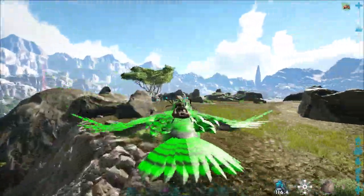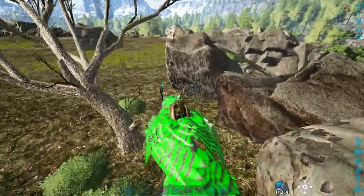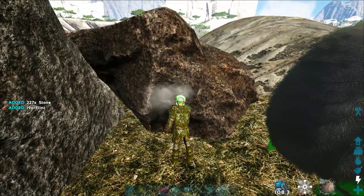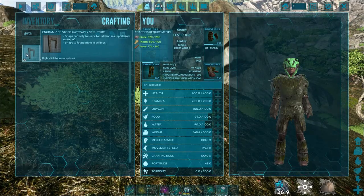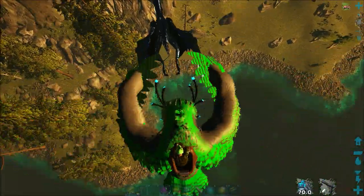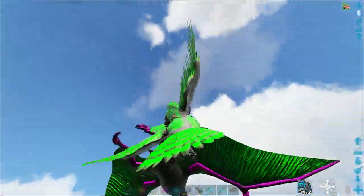I usually make stone because in my opinion it's easier to get thatch, wood, and stone than to grab fiber and sort berries for wood, even though it seems cheaper. I think stone's easier, plus other dinos can't break stone. Hit some rocks, hit some trees, build four gates. Make sure the Quetzal is over land and not over dangerous dinosaurs or anything that may kill or drown it. You have a lot of freedom to have it fall where you want, so take your time.